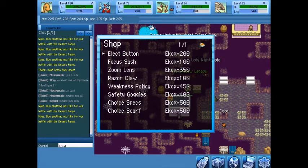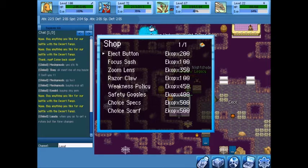Each base shop has its own items. Some overlap — like the Eject Button, Focus Sash, Zoom Lens, and Choice Scarf. For Night Talons the unique items include Razor Claw, Weakness Policy, Safety Glass, and Choice Specs. For Desert Fangs those change to Razor Fang, Rocky Helmet, and Choice Band instead. So there's a notable difference in what each base's shop offers.